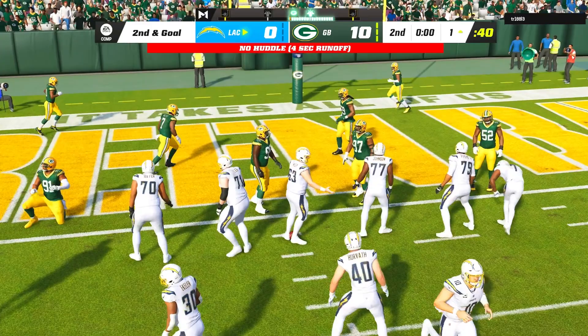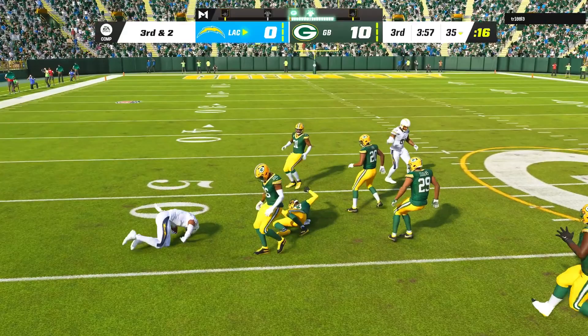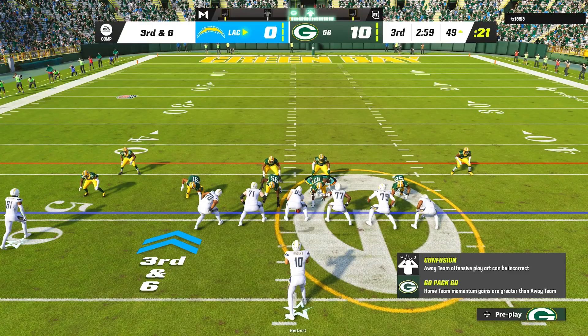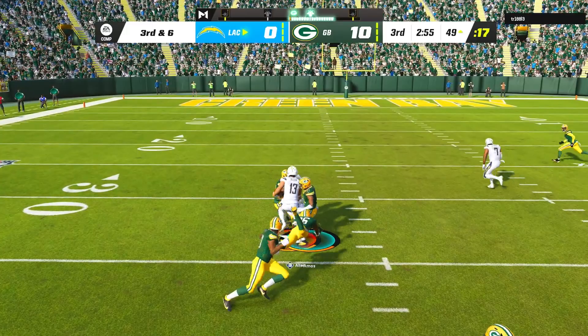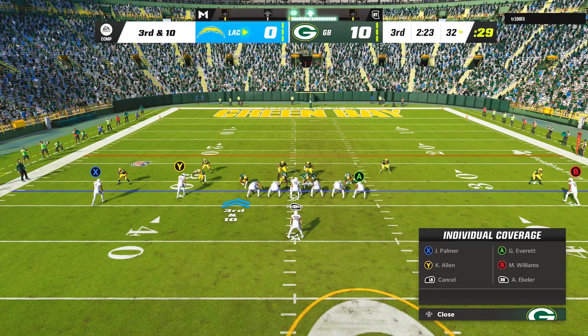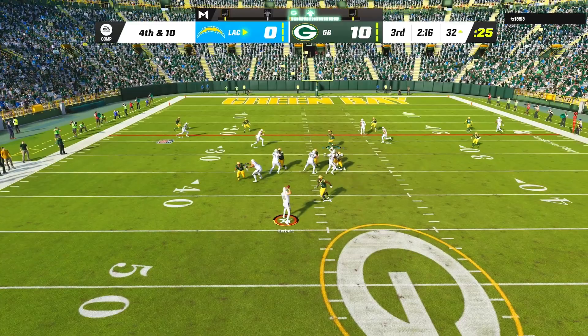Desperately needing to get on the scoreboard, on 3rd and 2 in the second half my opponent surprised me with double slants over the middle and Gerald Everett was able to get the Chargers out to midfield. A few plays later on 3rd and 6, I sent the nickel over blitz and forced my opponent to throw right at me, but I messed up with the user and it ended up being a completion that got them down to the 32-yard line. We kept clamping up with cover 4, and on 3rd and 10, cornerback Rasul Douglas in the outside quarter was able to just barely poke the ball away from Keenan Allen. On 4th down, I sent the blitz once again and this time caught the interception over the middle for Devondre Campbell's second pick of the game.